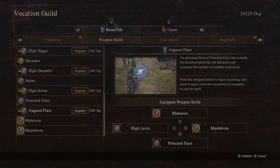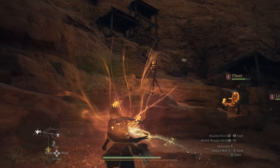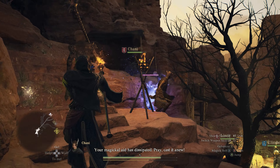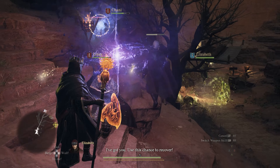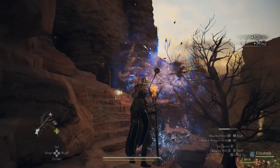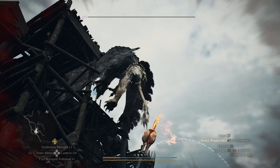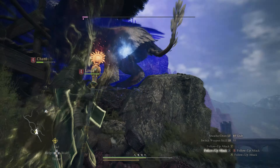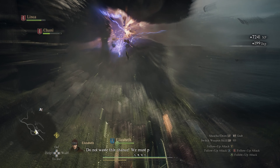Our first skill is Prescient Flare, which can eventually be upgraded to Augural Flare. This is basically a DoT that you put on the enemy, and during the time that this DoT is ticking away you can hit the enemy with basic attacks from your staff, more magic, or even your teammates can hit the same spot to power it up. After a certain amount of time it will rupture and cause a bunch of clustered explosions, ripping the enemy apart — which can be devastating to the HP bar of tougher enemies.